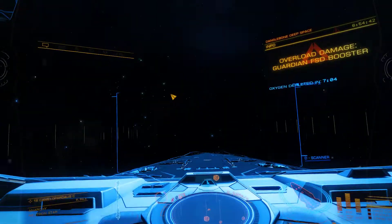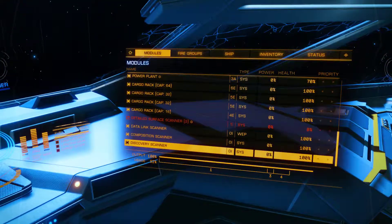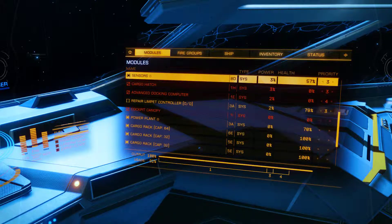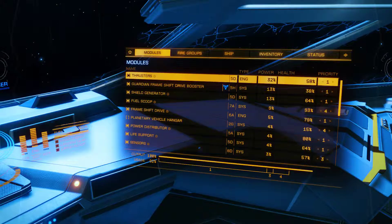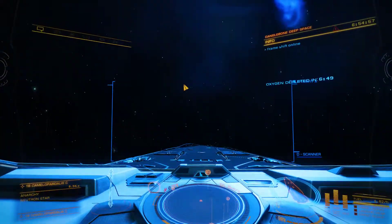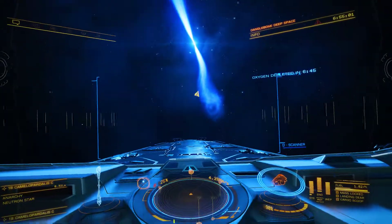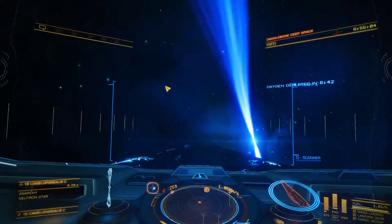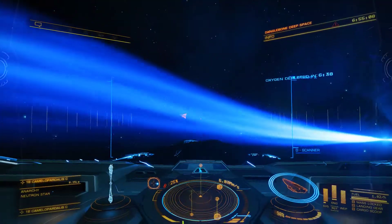Alright, so you can escape if you jump into supercruise - not necessarily jump to another system. We've lost quite a lot of things here: thrusters at 58%, they could fail at any time. Cabin pressure alert. Well, now we kind of know what we can get away with. We'll just jump back in and see if we can get finished off.